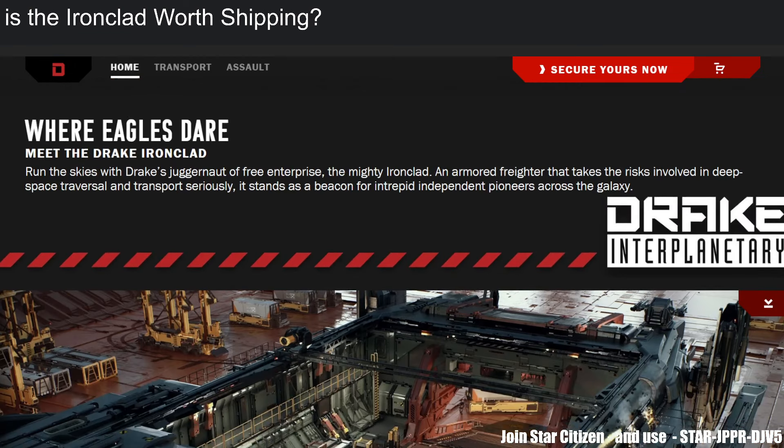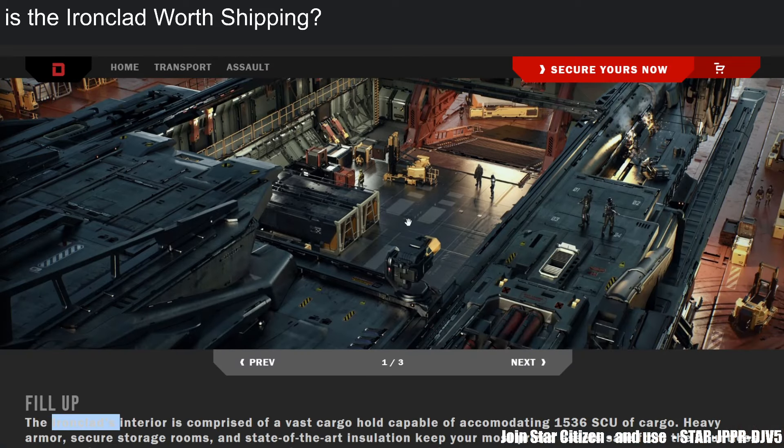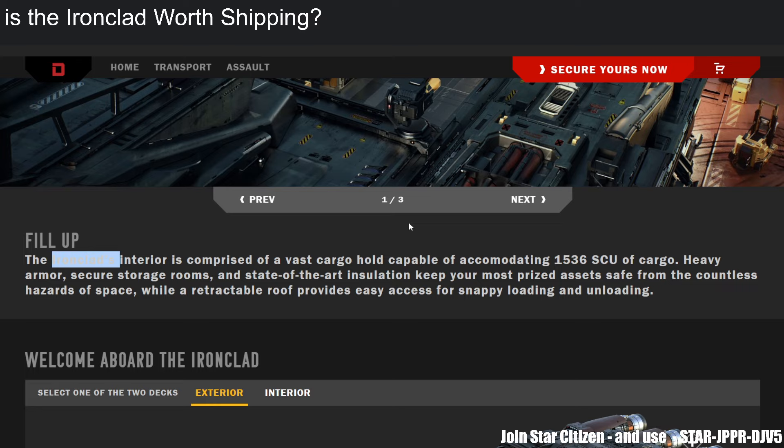The Drake Ironclad is the new freighter — or rather armored freighter — in the verse. Do we have a proper armored freighter? The answer is technically yes, with the Hercules C2 and M2, and that is kind of a direct competitor, because the Drake Ironclad can do two very important things.